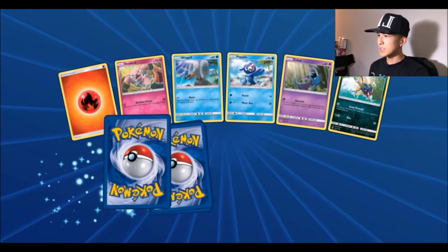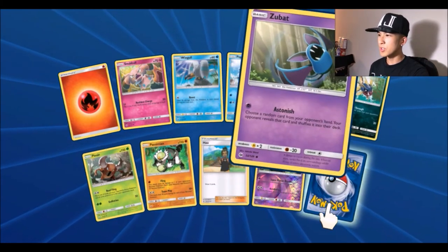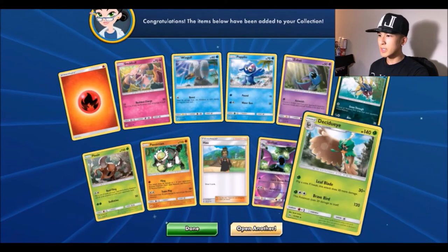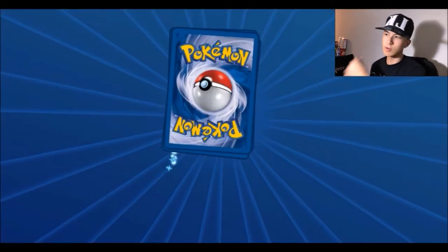Next pack — nothing new. We got a reverse Golbat and for the rare a Decidueye again. I think we have a playset of those — four of them.